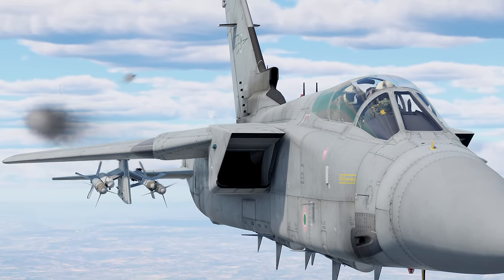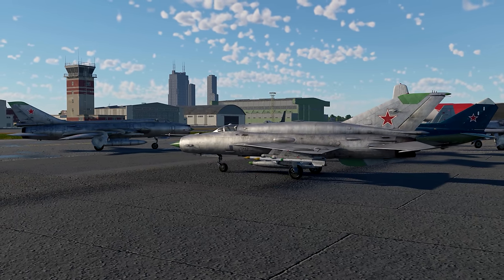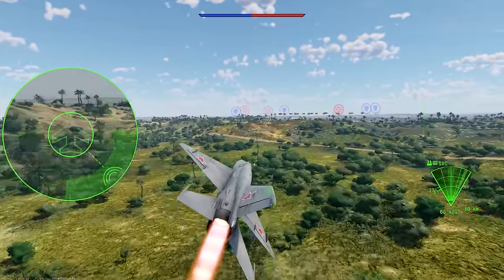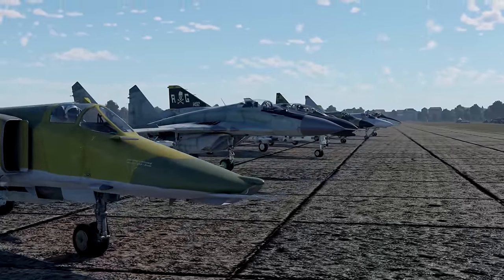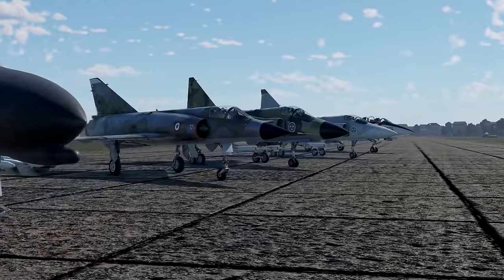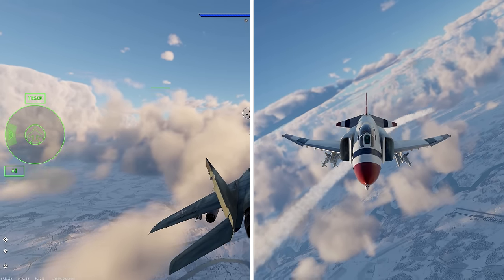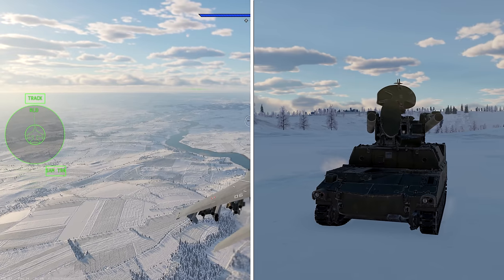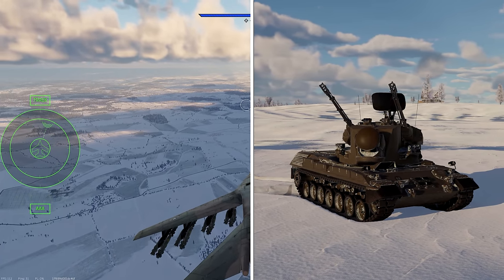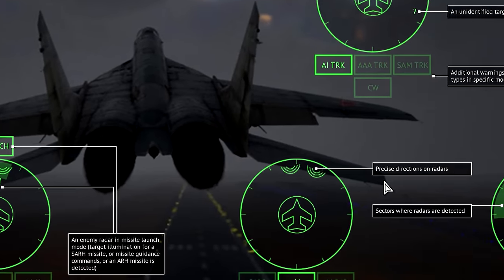Arguably, the most important change is the new identification of radar signal sources. All RWRs can be divided into three groups. Group 1 can detect a signal but cannot identify the source. Group 2, however, can identify the type of the source. Aircraft with such RWRs have a few icons with threat types under the indicator. For instance, AI means Air Intercept Radar or a fighter, PD means Pulse Doppler Radar, SAM means Surface-to-Air Missile, and AAA means Anti-Aircraft Artillery. You can find the full list of acronyms in the Controls Help menu by pressing F1.